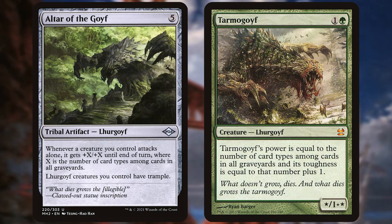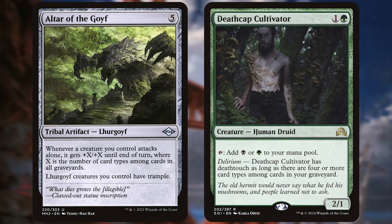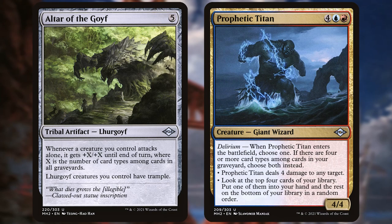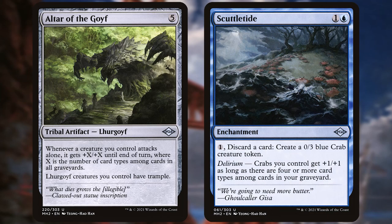But do you realize the other little thing it's doing in this set? Delirium is an ability from Shadows Over Innistrad that was based on having 4 or more card types in your graveyard. It also happens to be the blue-red draft archetype in Modern Horizons 2. Altar of the Goyf, being the only instance of a tribal type card, nets you 2 card types in your graveyard.